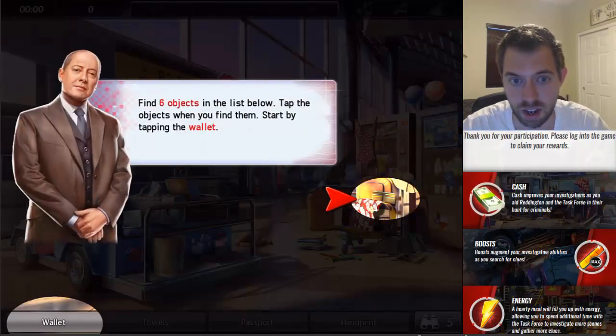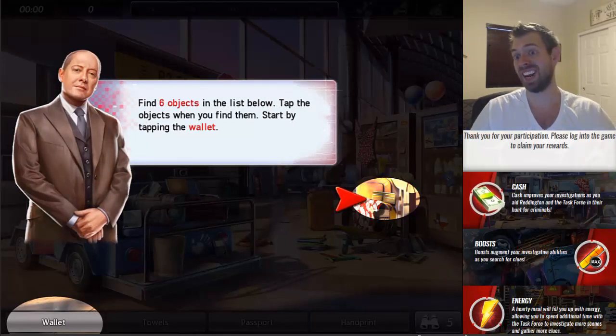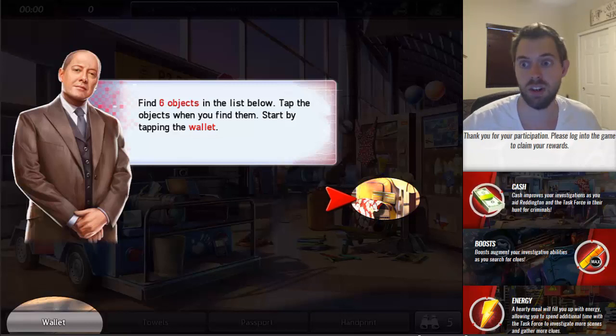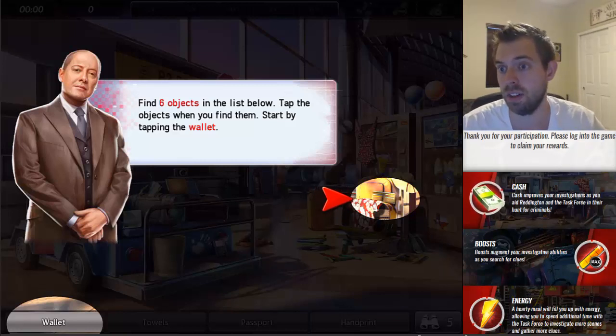So let's try and figure out some of this stuff. Find six objects in the list below — tap the objects when you find them, start by tapping the wallet. I'll be doing this the best I can. I have not prepped this because it's only a mobile device; I'm only able to play it on a mobile device. I haven't been able to practice it on PC. So we'll see how this goes. I am actually playing off of an iPad. This is a mobile game — you cannot play it on desktop, but all you guys that have mobile devices can definitely play this game.